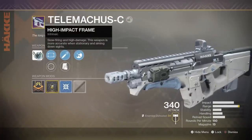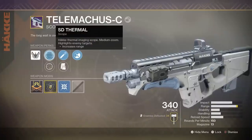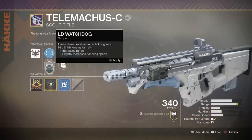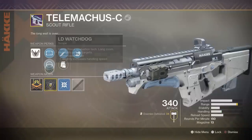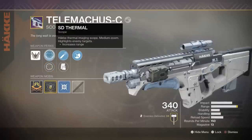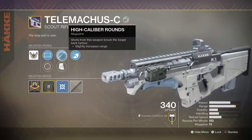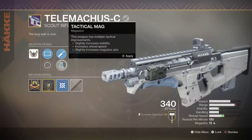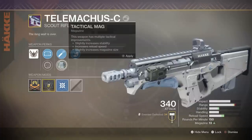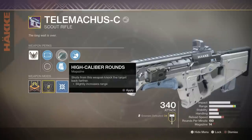First, the frame — High Impact Frame: low fire rate, high damage, more accurate when stationary and aiming down sights. For sights we have SD Thermal for more range, or LD Watchdog for more range and a bit more handling speed with a bigger sight. I'm going to take the Thermal. Then High Caliber Rounds for more range and more flinch, versus Tactical Mag for stability, reload speed, and an extra round — up to 14.